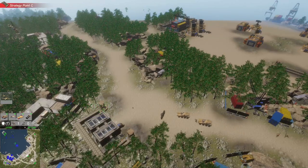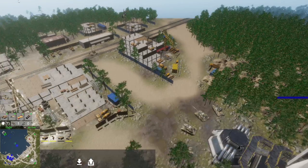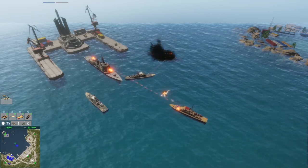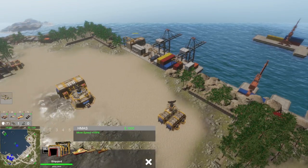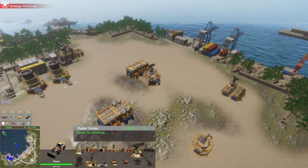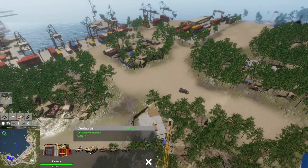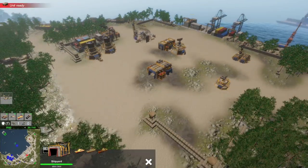Let's capture this building — looks like we just need to be nearby. Control point captured. Let's get another one down here. The enemy is doing a good job of stopping us in places. Let's try to get more advanced technology going — we'll get that radar center up. We'll pump out some more vehicles and try to save for a more advanced navy.